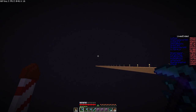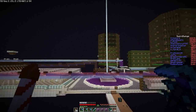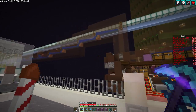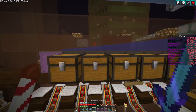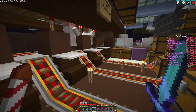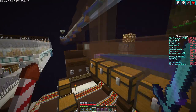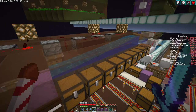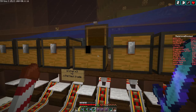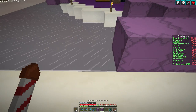Rumor on the street is there is a sugar cane farm over where the villagers are. This area is still not decorated because we haven't decided on something yet. Crime Lord raised it up so that when the villagers drop down they're easy to kill. I came here with quite a few shulker boxes intending to steal 100% of the sugar cane, and that's exactly what I'm going to do.